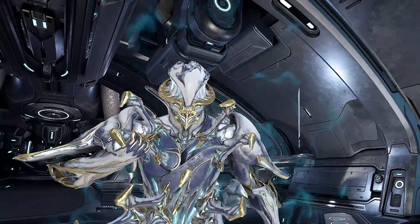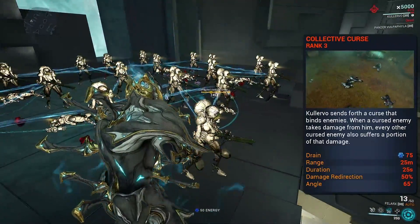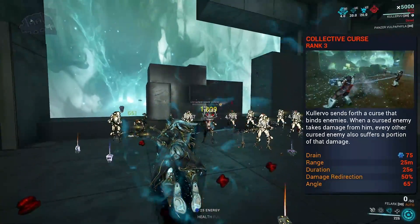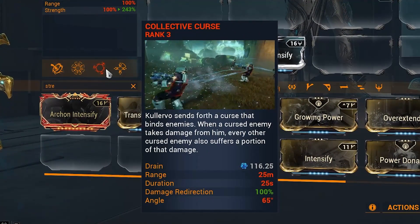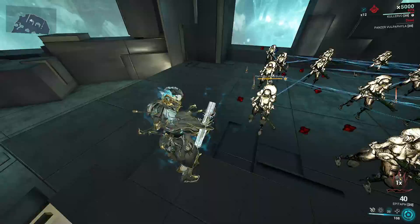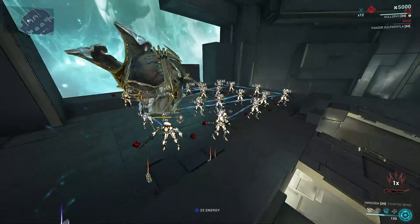This ability is so strong. Collective Curse has Calervo send out a wave of energy in front of him. Any enemies hit by this wave are linked, taking a percentage of damage done to any other target on their own health. At base, if you shoot one enemy, all other linked targets take 50% of the damage dealt to the main target. 200% strength allows you to increase this damage distribution to 100%, making every enemy take full damage. This translates to everything — even though it does not carry over status effects like slash, the DoT damage and the type of damage, which is true damage in this case, is still taken into account.